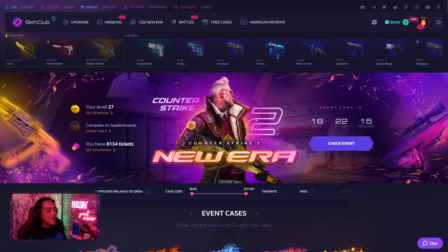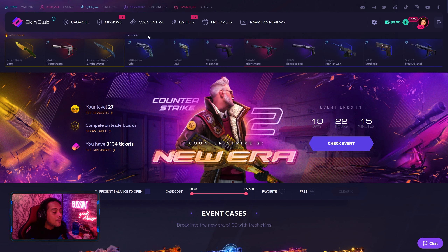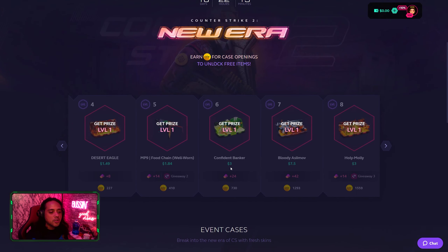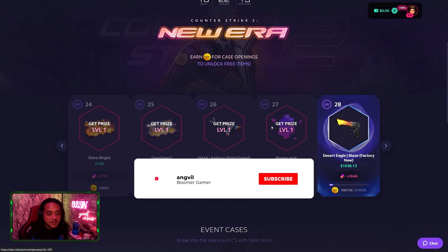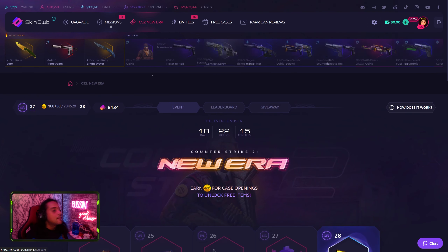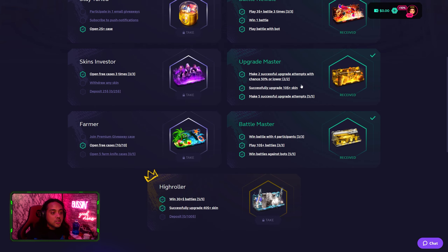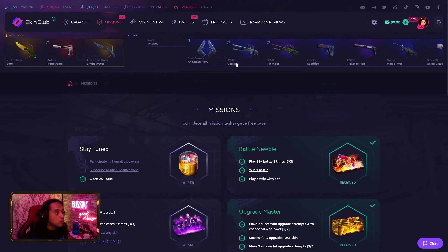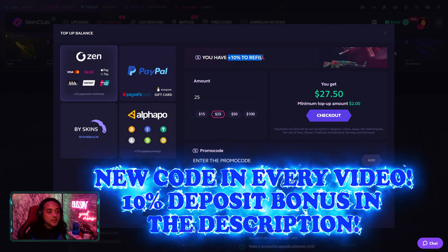What's going on guys, welcome back to another 'waste that money' funny video. I'm back again with the boys — Skin Club. I have zero balance but do not worry, I am here to show you guys what you get if you ever reach level 27 on the event — the New Era Counter-Strike 2 event. I will probably speed this up. There are new missions on Skin Club that you can go and do, and if you ever want to deposit, there's a 10% deposit bonus link down in the description.